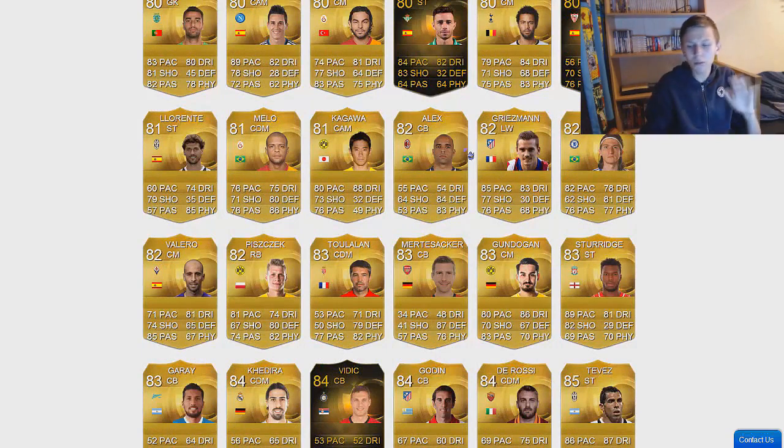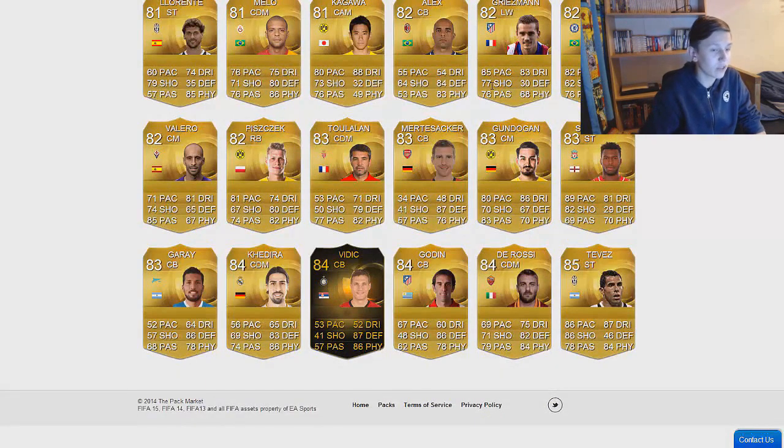I'm going to take these off now. I packed an inform. Well firstly I got Neymar, then in the next pack I got inform Vidich, and in the third pack I got an inform Vidich again. Like what are the chances of getting back to back informs off the same inform? Best player Tevez. Not a bad pack. We're going to head on to the second one.